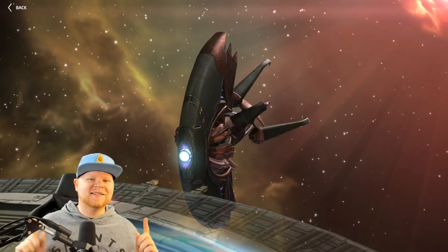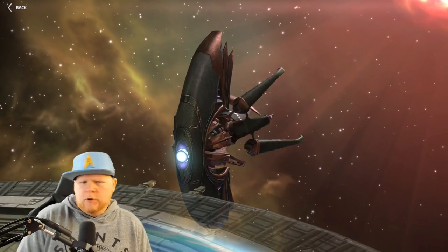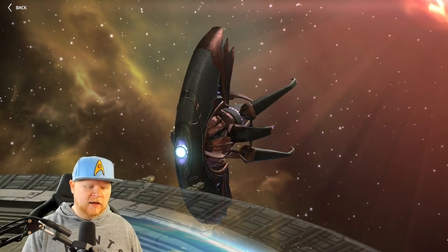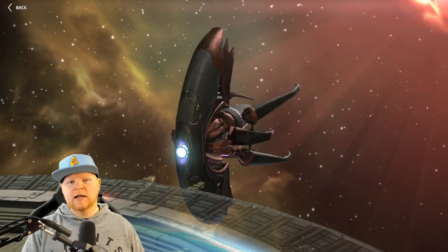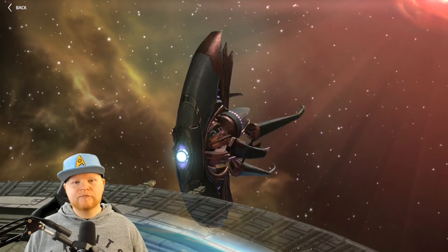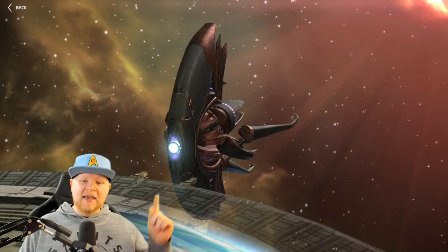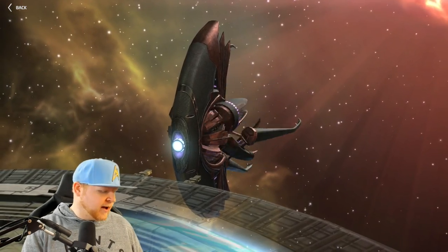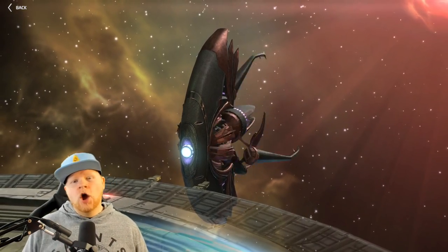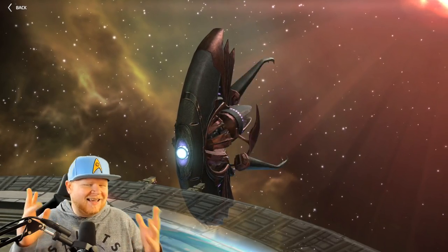Welcome back to the channel, where today we'll be talking about the ISS Jelly — probably the question I've gotten asked more than any other the past few weeks. We've been having events that require or encourage the jelly, and more and more players are getting to level 36 and start earning the jelly shards. So should you just get the Valdor, the Kelvin, or the Katinga? Should you skip this entirely?